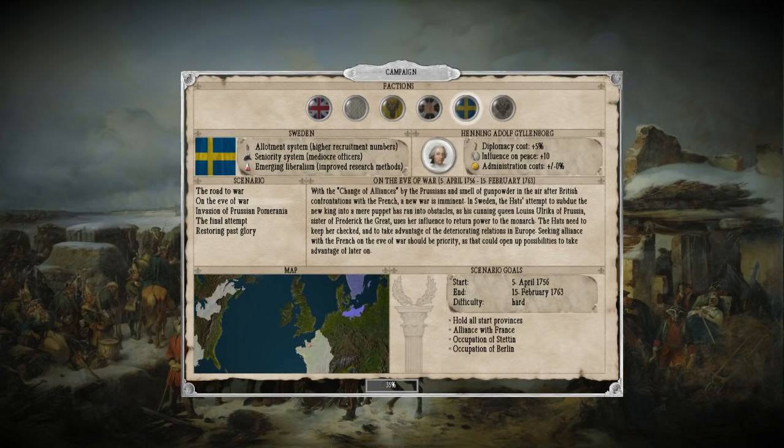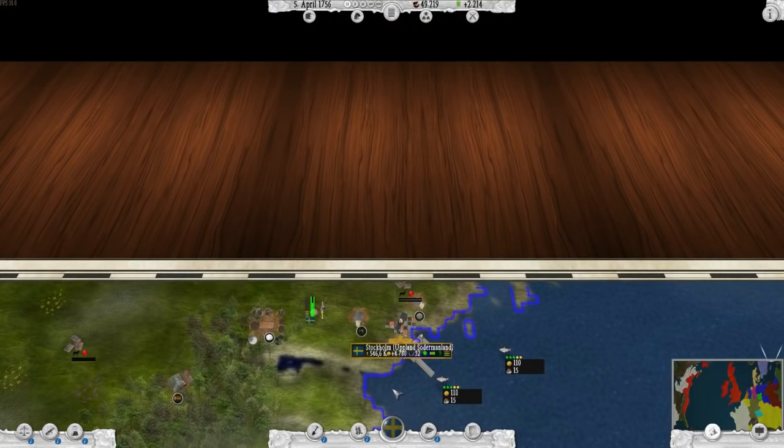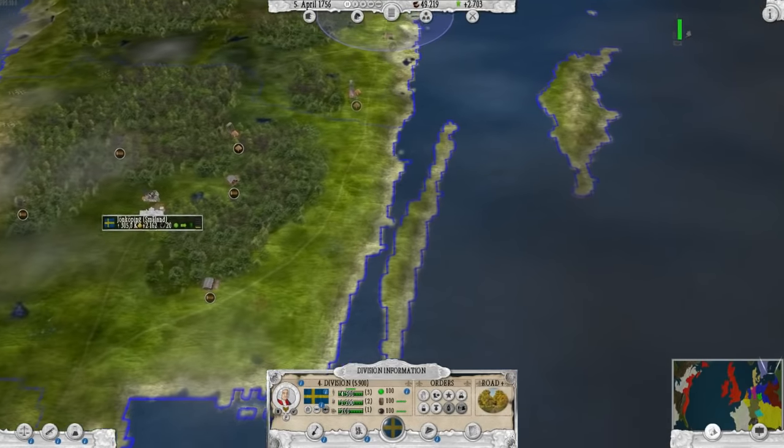A bit of background: Sweden lost a lot of territory in the Great Northern War, a confrontation between Russia and Sweden. In 1720, a bunch of Pomerania was ceded to Prussia, which was originally Swedish territory. In the Seven Years' War, when Frederick decided to invade Saxony, the Hats faction, which was in control of Swedish politics, decided to invade as a pretext to try and get that territory back. The overall result was nothing really happened — just a peace treaty, no territory changed sides, no major battles. A fleet did blockade a port for a while, which was basically the only interesting part. But hopefully we're going to make it a little bit more interesting.